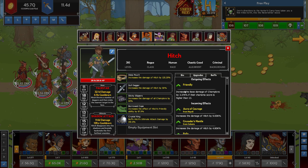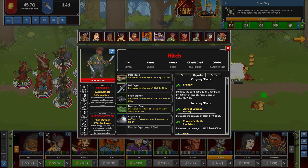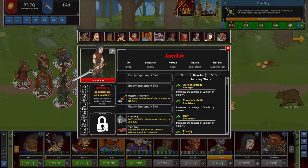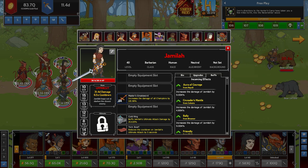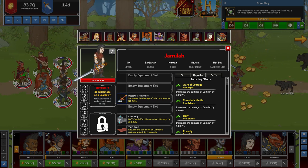The reason why I picked Jamala and Hitch is because Hitch has this ability called Friendly: increase the base damage of champions by 3.37k if their charisma score is higher than 13. What that means is when you look at a character and see their stats — strength, dexterity, constitution, intel, wisdom, and charisma — if charisma is higher than 13, they get affected by this bonus.